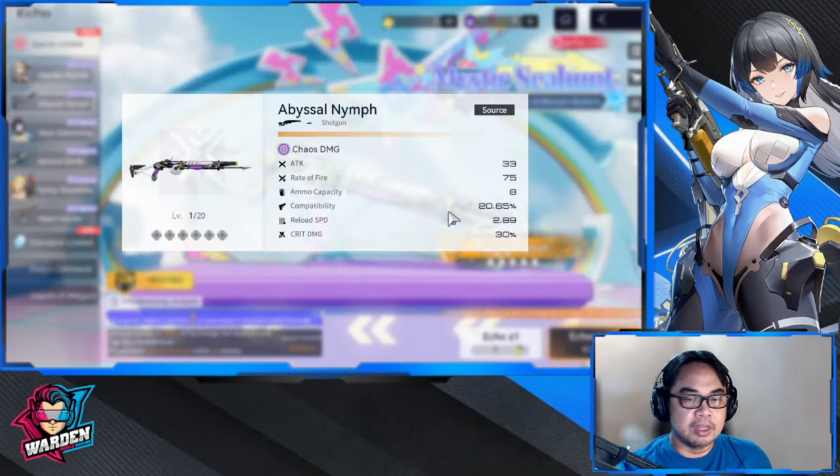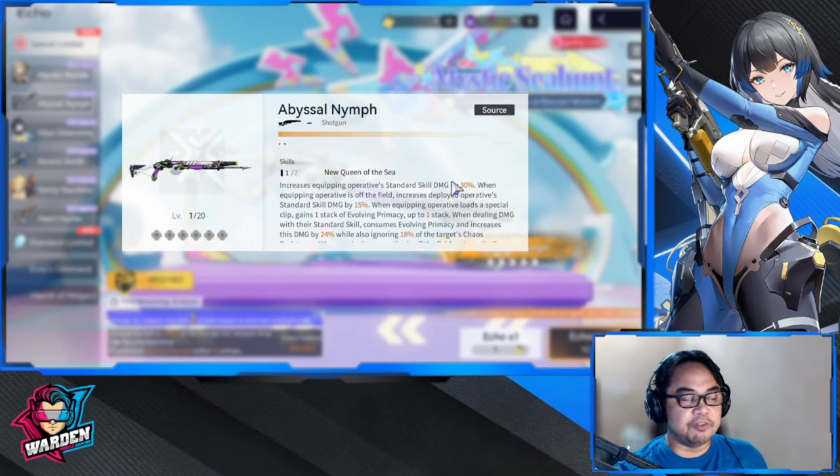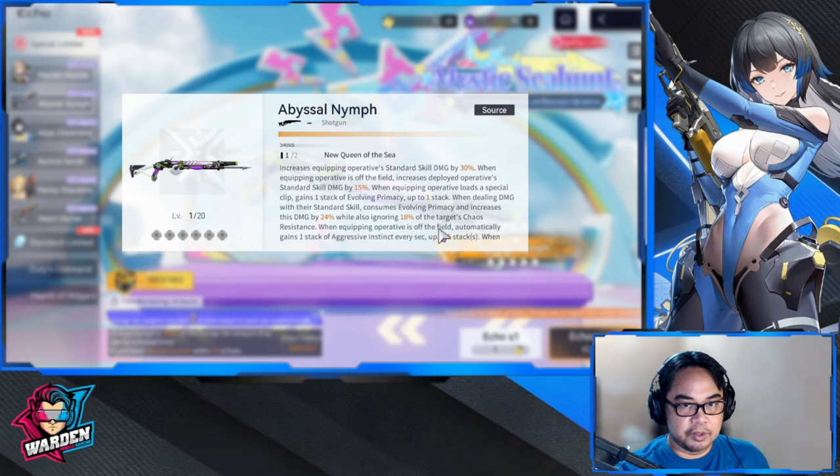Comparing the 4-star to her 5-star weapon, Abyssal Nymph: Abyssal Nymph provides two self-buffs, one debuff (ignoring 18% of targets' chaos resistance), and one active operative buff. So the 5-star is significantly better — two buffs when active, one debuff, and an off-field active operative debuff. If you have the chance to spend, go for Abyssal Nymph. Even at one copy, you can farm the second copy later through decomposing duplicate orange-tier weapons or purchasing it from the shop.